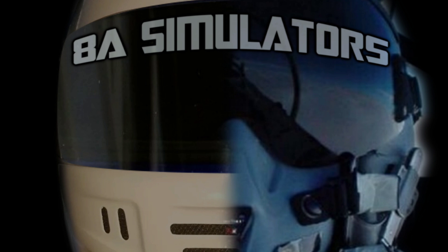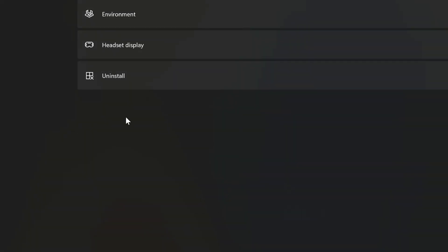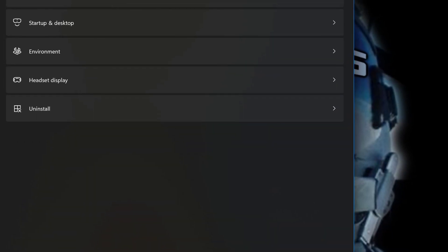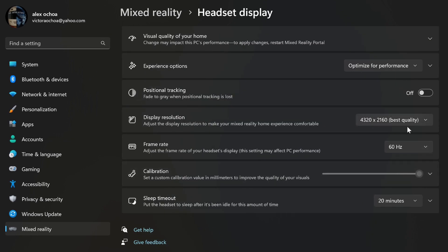And my HP Reverb G2 settings — right there. I got it to best quality, optimized for performance, 60 hertz, and 20 minutes sleep timeout, that's about it.